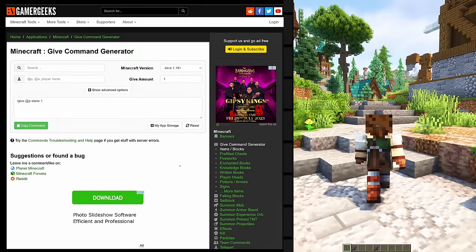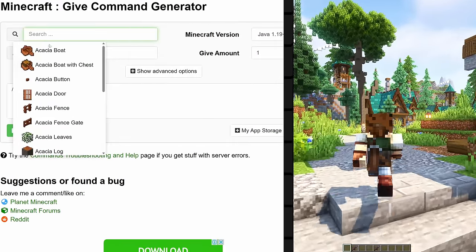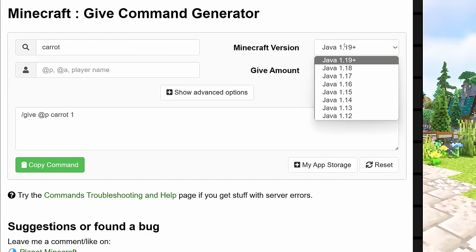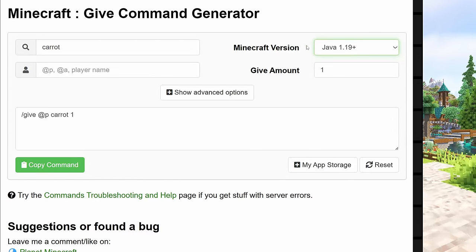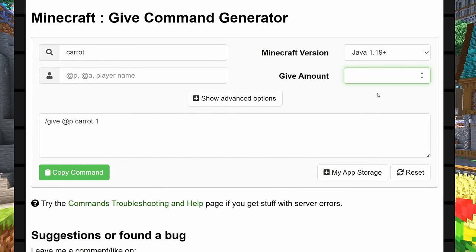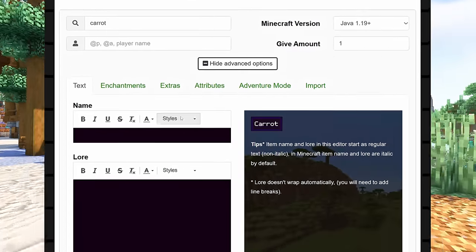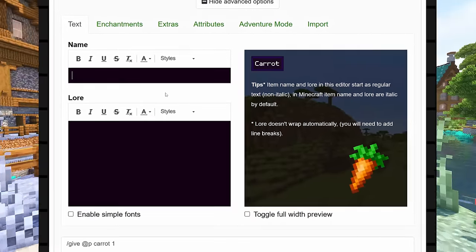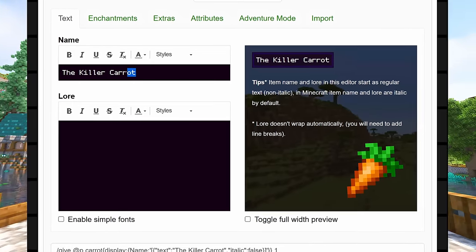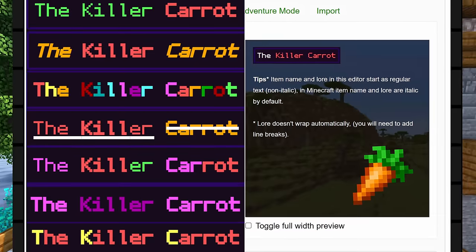The link to this website can be found in the description below. The very first step is to select the item you wish to customize — this database should have every single item in the game currently up to Minecraft 1.19. You can also select the amount of copies you want the command block to generate. The next step is to click on Show Advanced Options, and this is where the magic happens. The first thing you can do is name the item.